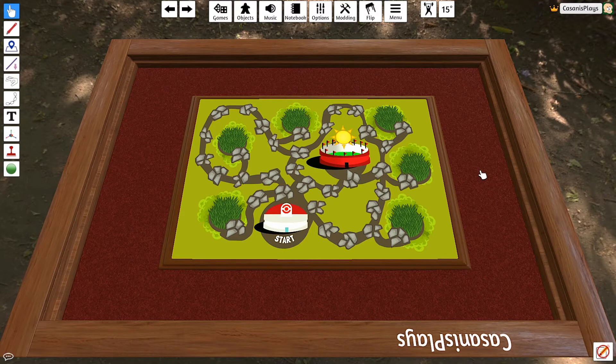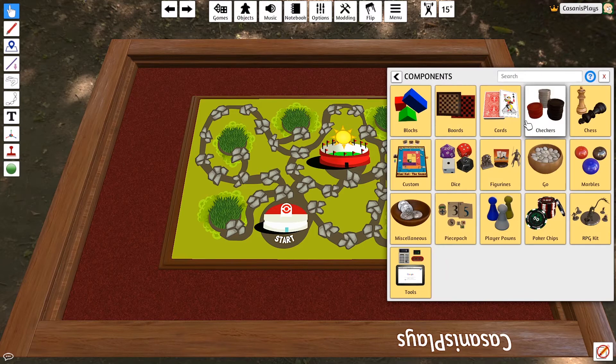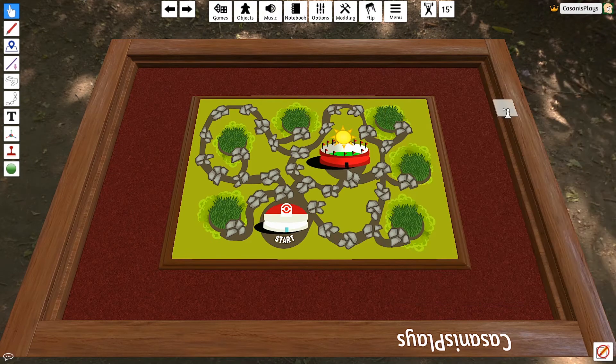Let's take a look at how we're actually going to create these tokens. I'm going to go to Objects, then Components. In this particular case I'm uploading a custom component — a custom token — so I'm going to go to Custom. Under Custom I've got several options. I'm going to use Token, choose some spot, and click. When I do so it adds a token onto the board, and I right-click to confirm I'm only creating one token for now.